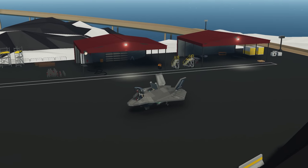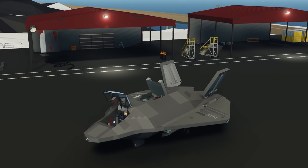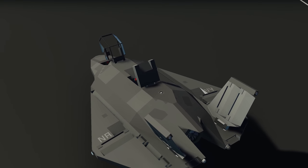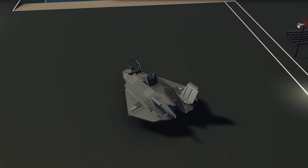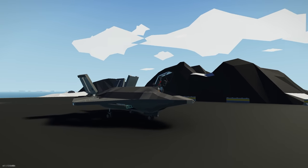Moving on to the next creation, we have the carrier-based VTOL stealth fighter, the TR-34. This is meant to be a single-seat, single-engine, all-weather stealth multi-role combat aircraft. It looks really cool from the workshop page — really nice and compact at the same time. Spawning in the jet, it looks really nice — a very different shape from what we're used to here in Stormworks.